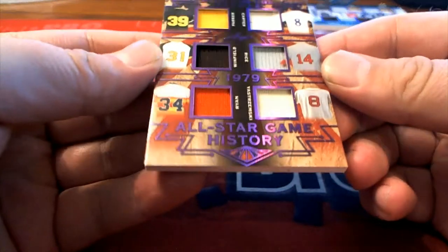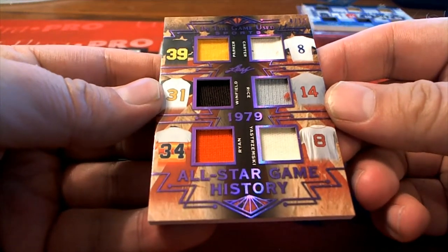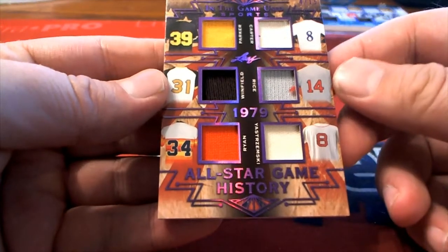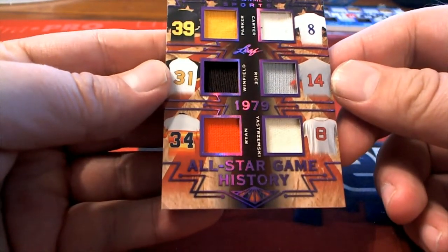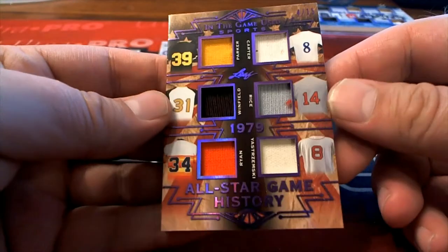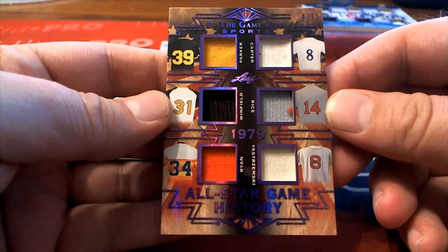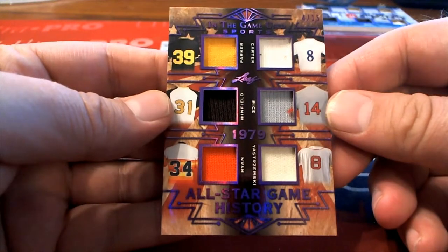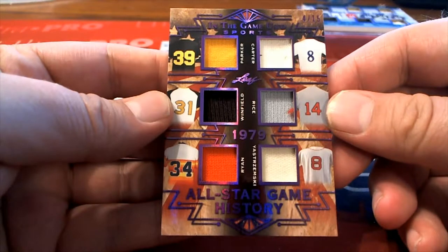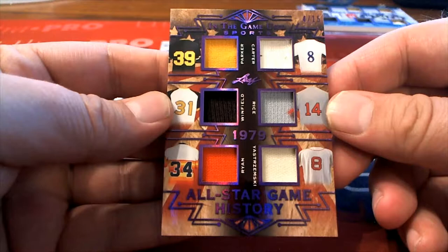4 of 15 — look at this, All-Star Game History. Got Dave Parker right there, I'm assuming that's Joe Carter, Dave Winfield, Jim Rice, Nolan Ryan, and Carly Stromsky. 4 of 15, woo! Let me see here — P, that's Greg F. C is Mike S, W is Mike S.